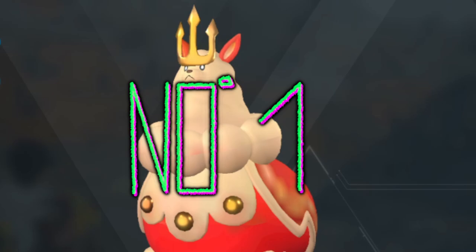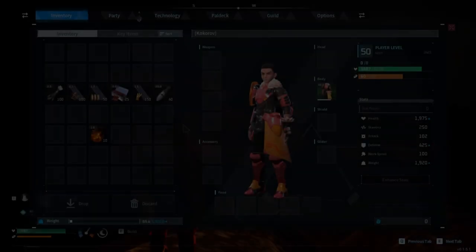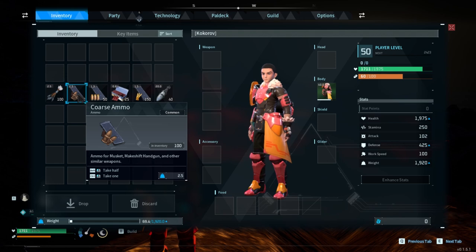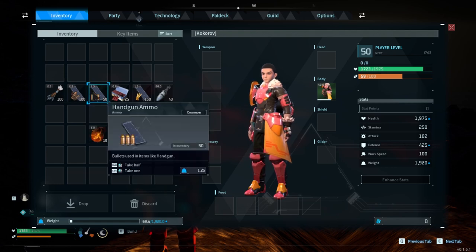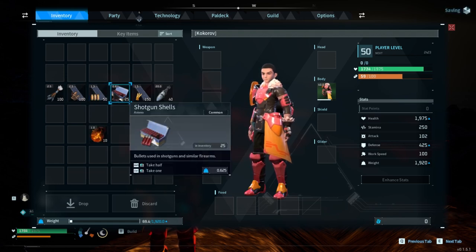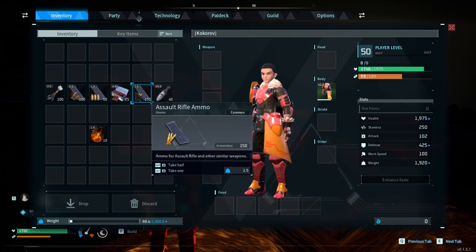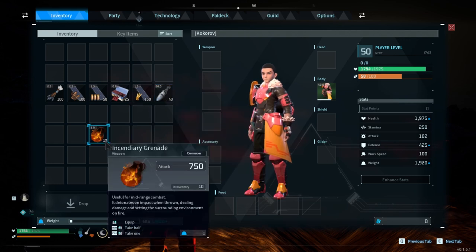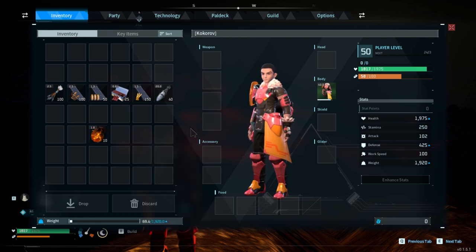Number 1: Ammo microtransaction. With this microtransaction, you will get 100 arrows, 100 coarse ammo, 50 handgun ammo, 25 shotgun ammo, 150 assault rifle ammo, 40 rocket ammo, and as a free bonus, you will get 10 incendiary grenades. This microtransaction can cost 12 bucks and 50 cents.